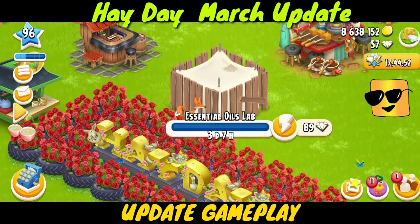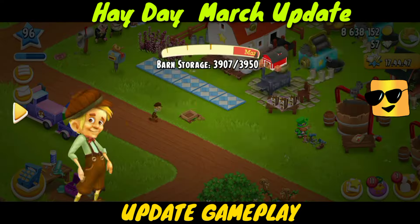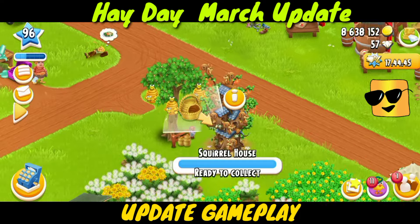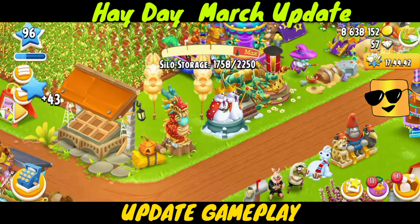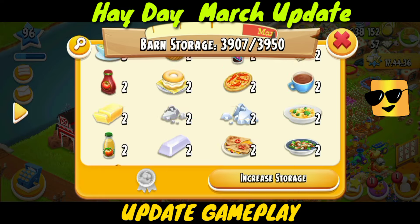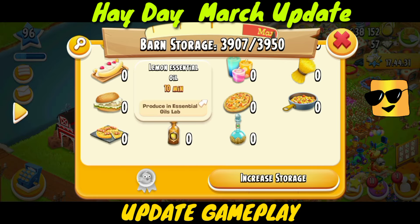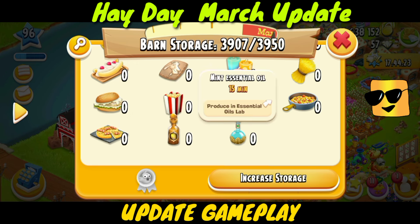We will wait three days and seven hours, and until then we can send Tom for these two items. We can see the items in the barn also in the new section. Here they are — 10-minute lemon essential oil produced in the Essential Oils Lab, and then mint essential oil also produced in the Essential Oils Lab. Awesome, so cool!